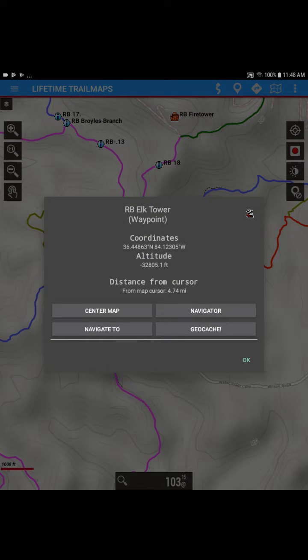And you're going to see it pull Royal Blue Elk Tower onto the map. So we have a couple different options. You can either center it on the map by clicking Center Map, and it's just going to bring that waypoint onto the center of the map. Or you can hit Navigate To.